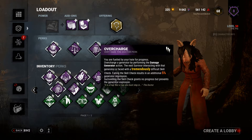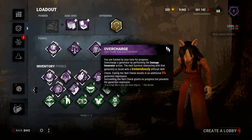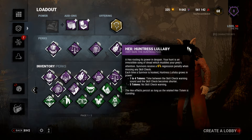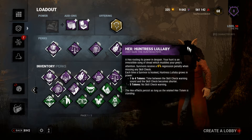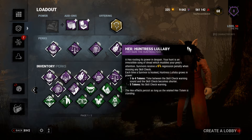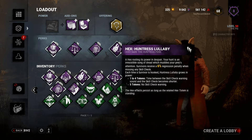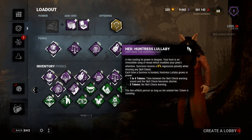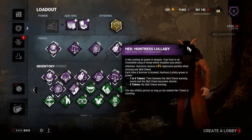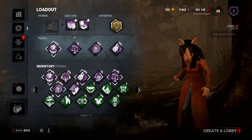Overcharge: when you kick a generator, there's a tremendously difficult skill check for the next person who touches it. If they fail, they get additional regression. And then Huntress's Lullaby, which works really well with that if you can get stacks. Survivors receive a 6% regression penalty when missing any skill check. Every time a survivor is hooked, Lullaby grows in power — one of four tokens. The time between the skill check warning sound and the skill check gets shorter. At five tokens, there is no skill check warning — very powerful. Hopefully with Make Your Choice and Barbecue, we can stack up pretty quickly.